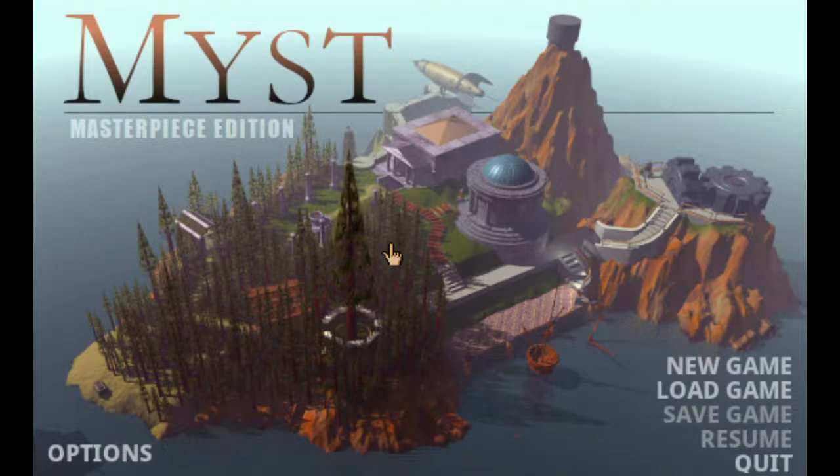Hey everybody, welcome to part one of my walkthrough of the 1993 classic point-and-click game Myst, brought to you by Cyan, the genius minds of Robin and Rand Miller.